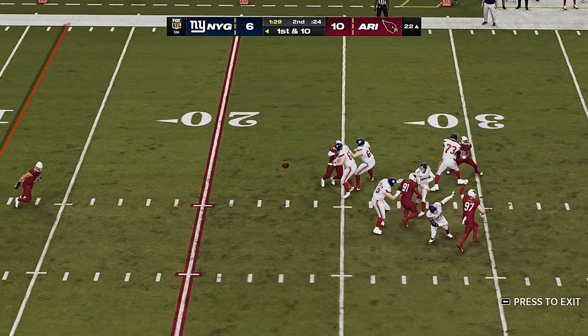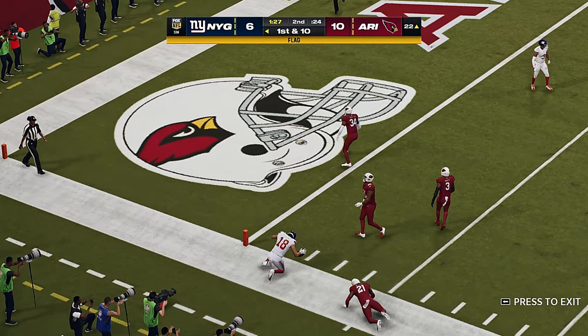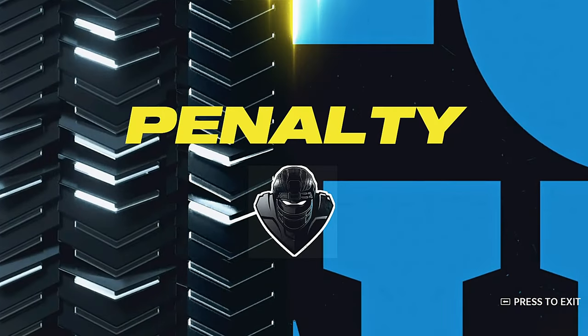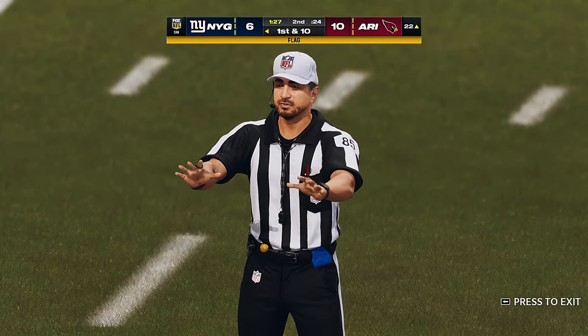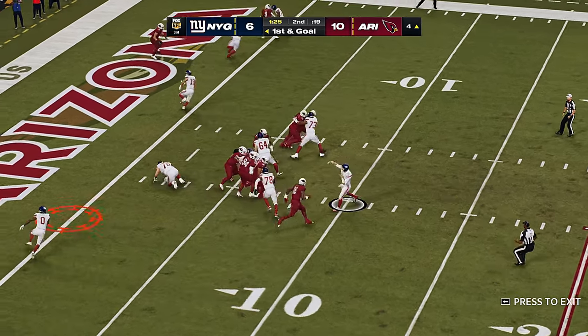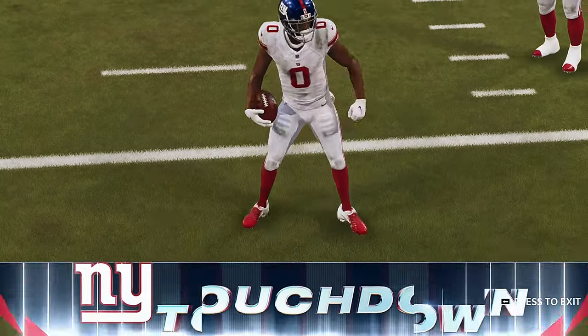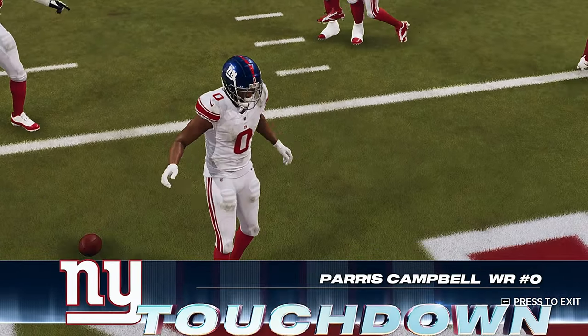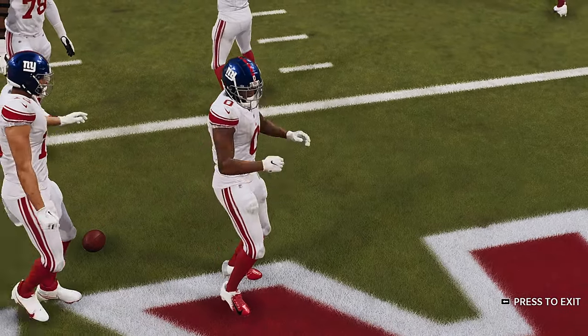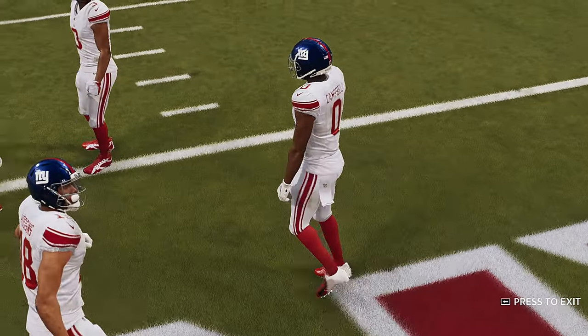Jones throwing on first down — that is caught at the seven, and all the way down inside the five to the four. Some disagreement by the defense, though, because he thought that was just good strong coverage. And that is caught — he's got it for a Giants touchdown!